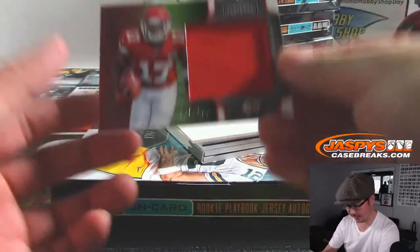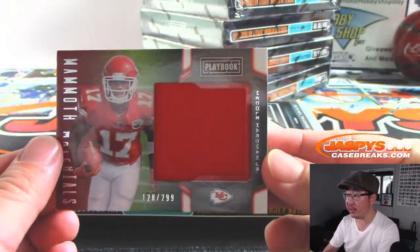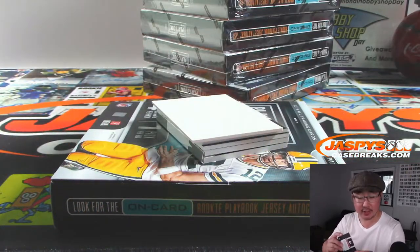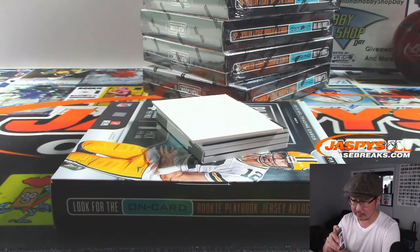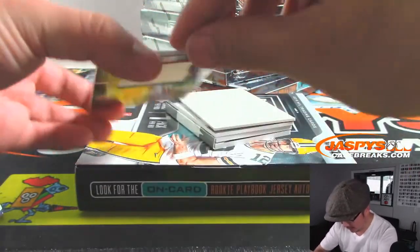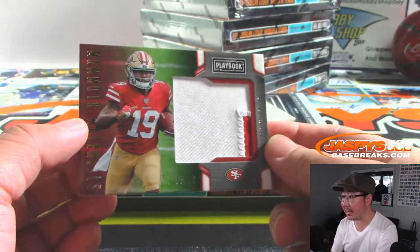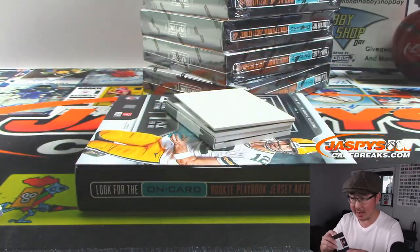If you like books, folks, this is the product to get into. Mammoth Materials — Mecole Hardman, 128 out of 299, Chiefs. Thomas Riffle with the Chiefs. Then we got Debo Samuel, 35 out of 99, nice big two-color patch for the Niners. Kenton with the Niners.